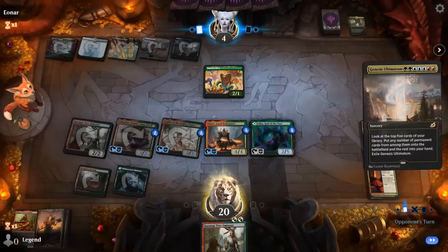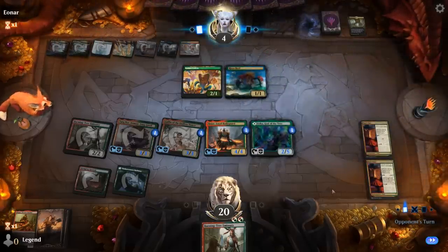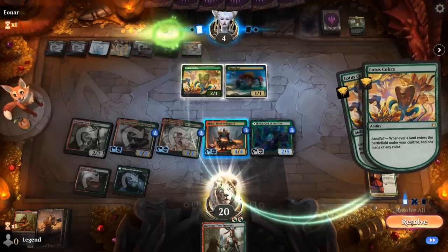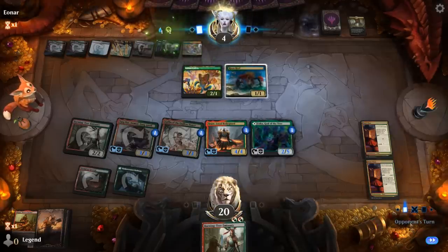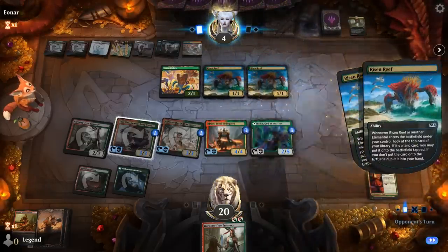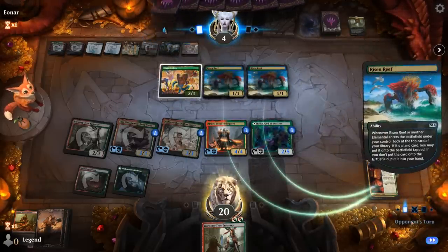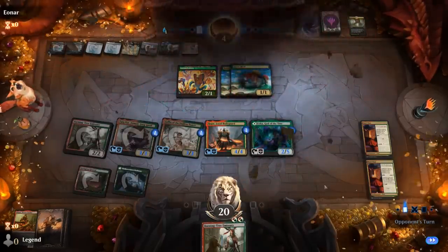Genesis Ultimatum — that can certainly get them back in the game. A couple lands and a Risen Reef, not the best Ultimatum, but they'll still have some mana to work with. Another Risen Reef. On the board they seem dead, but if they find a couple more lands they can make more mana. But that wasn't quite enough — on to the next one.